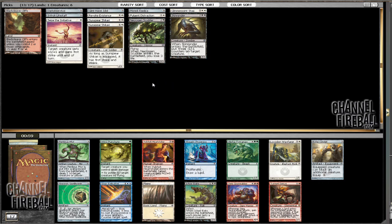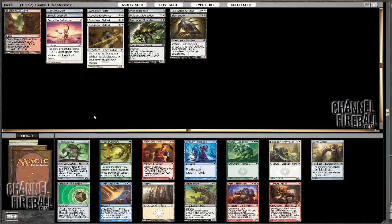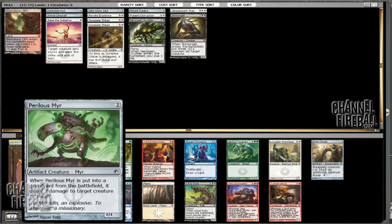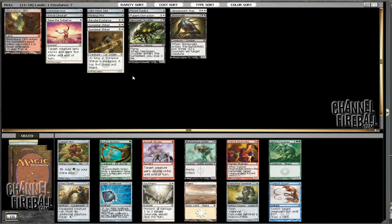The most impressive card in this pack is actually Perilous Mirror. If you haven't played this format much, this guy is very annoying early — he gets in, he blocks, he kills a lot of efficient guys, and he's just all around annoying and a really good card to have. Mostly annoying cards usually don't lose their effect after a couple of turns, but not that guy — he sticks around.